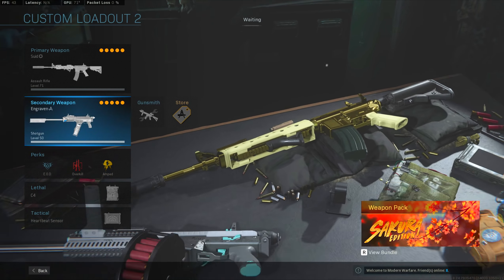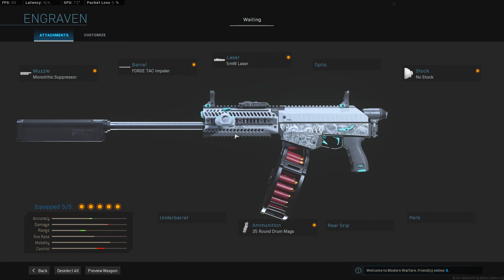That's just how I like to run my M4. And then I was using the Origin. I feel like the 25-round drum mag is needed because I'm soloing five people or four people, so just in case I ever have to clear out a whole building full of them. I always rock this with me. And then no stock, 5mW laser, ForgeTac, and a Monolithic Suppressor — I don't really think the choke does much for me, so I just use the Monolithic.